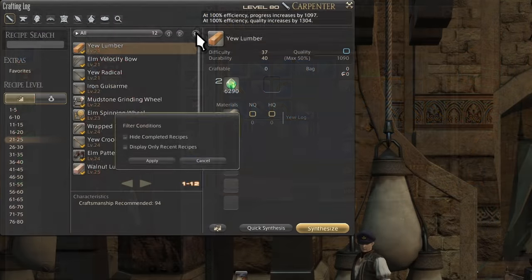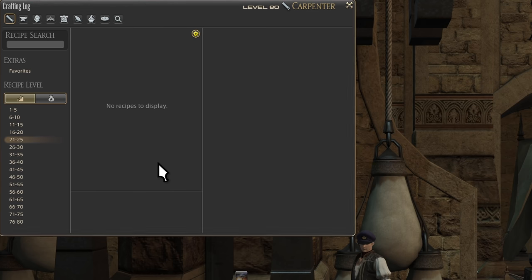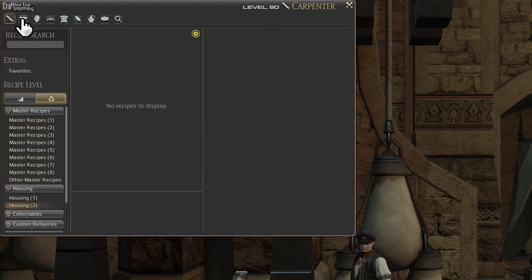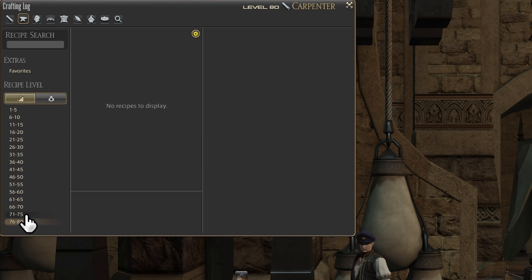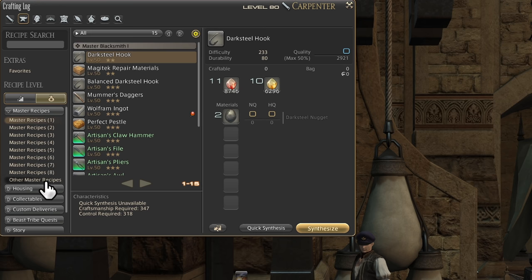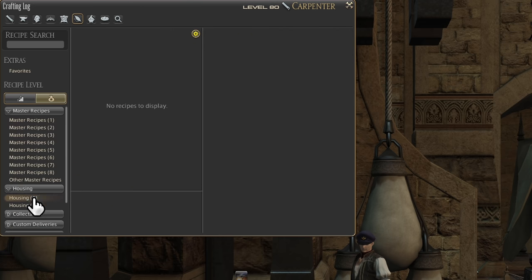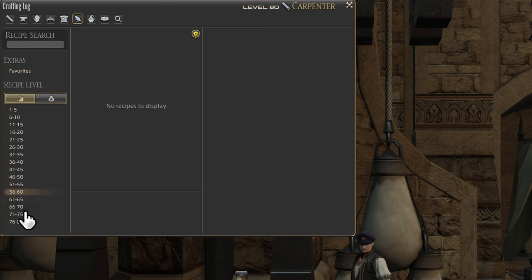Now let me show you a trick. I've made the crafting list disappear entirely — every single recipe in the game, every level 1 to 80 craft, every housing item that can be marked as completed, has been crafted. How many of you have even done a fraction of this? How many of you have the materials for most of these items just sitting around in your inventory, not being used?